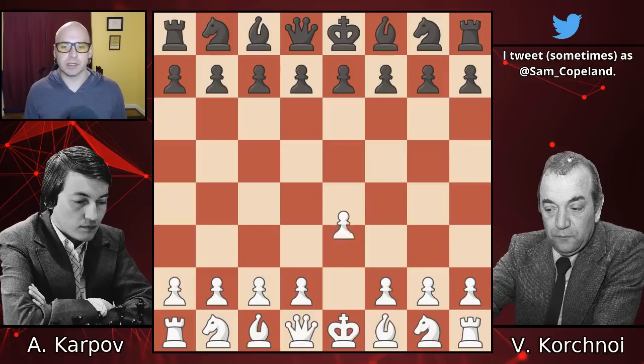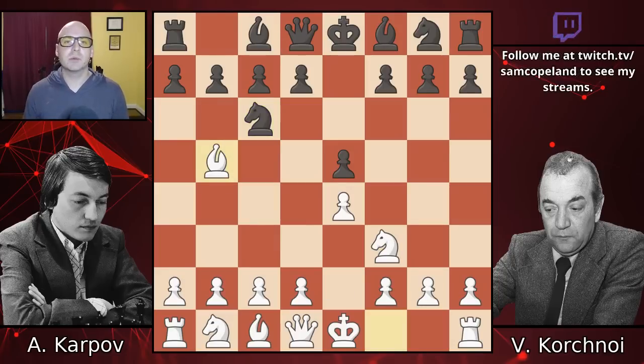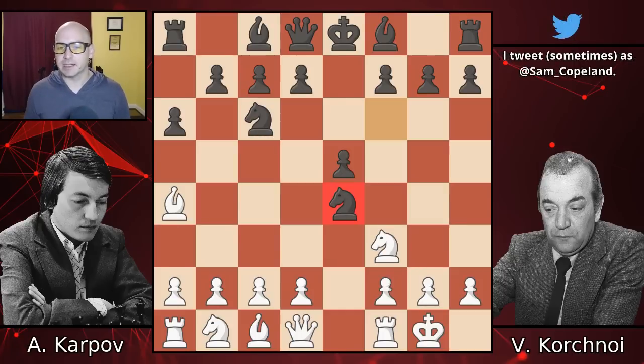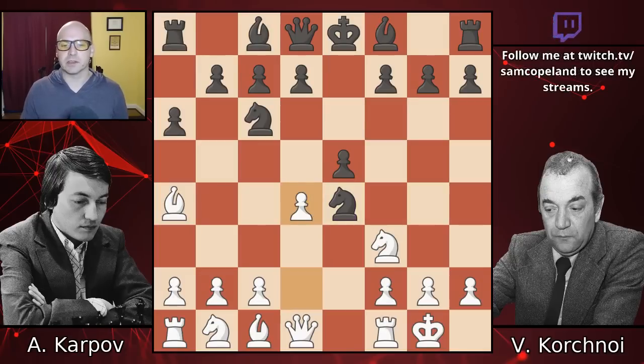The game opens with E4, E5, Knight F3, Knight C6, and a Ruy Lopez. It's been said that to really play chess, you have to be able to play the Ruy Lopez or the Spanish game well. Now, Korchnoi is going to shake things up a little bit with the open Ruy Lopez, which involves this capture here on E4. This is a really exciting and dynamic way to play the Ruy Lopez, but it's also considered a little suspect at the highest circles.